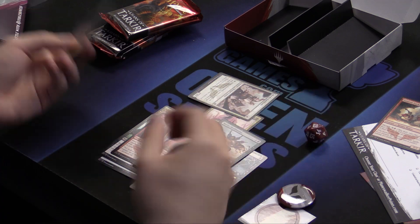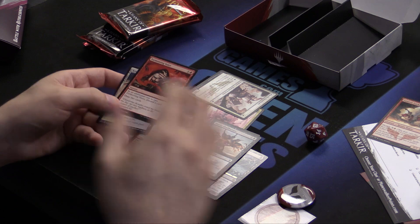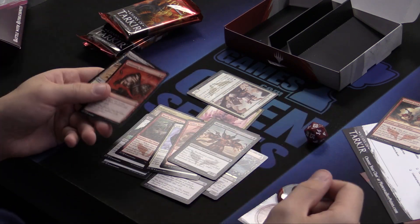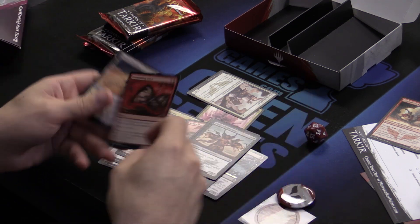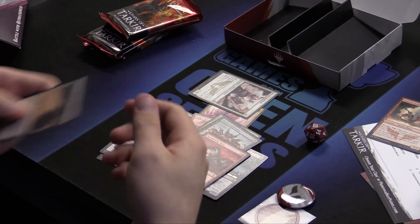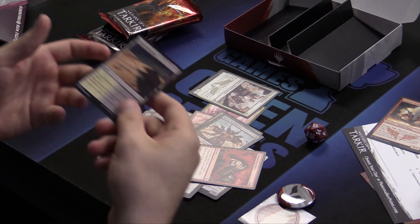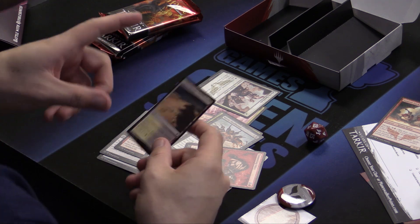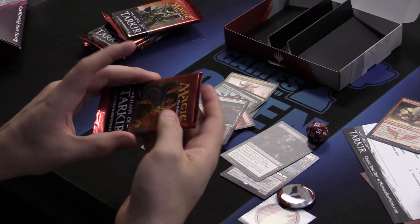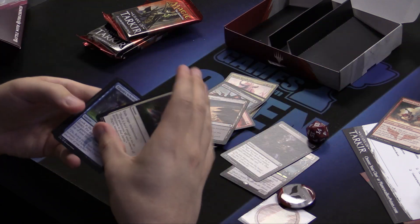Tormenting Voice — these kind of cards, they don't do anything. Generally in a limited environment, you want 17 lands, 14-ish creatures, and that only gives you room for like six or seven spells. This is a spell that doesn't do anything. But in the mid-to-late game, you keep a land in your hand, you discard a land with this card, you draw two cards. You haven't actually gone up on card quantity, but you go up on card quality. And we all love quality — because I love Khans of Tarkir booster packs that contain fetch lands, which can help me pay for my rent.